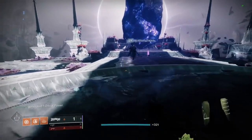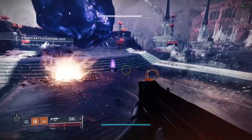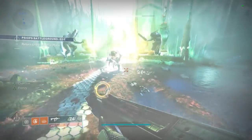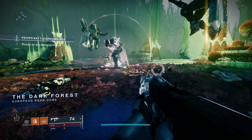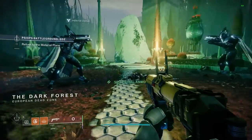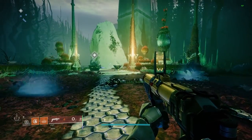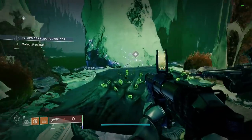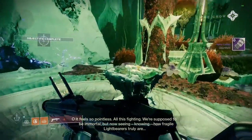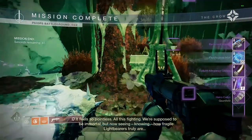Now that I have a solid chest piece and don't think I'll need to change it, I can just target farm for better helmets, arms, and boots, so the farm will become way more efficient. Let me know your thoughts in the comments below, and if you guys know of more places to test that you've gotten decent drops in, I'm happy to do them and make more videos. Anyways, hope this video helps!